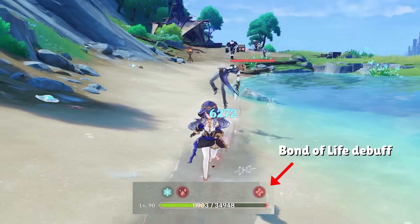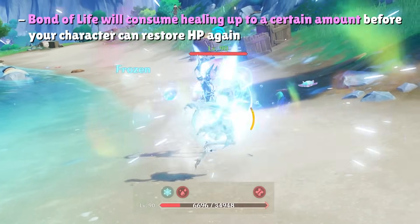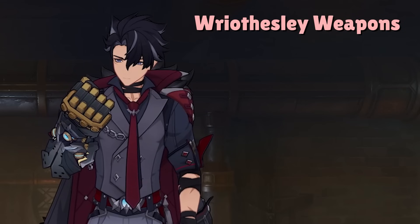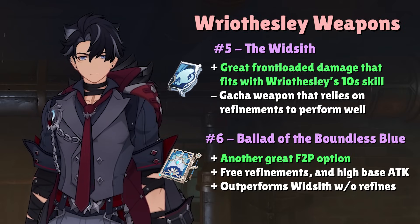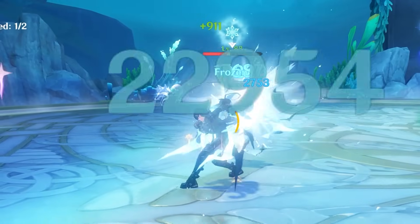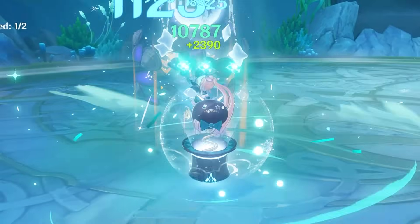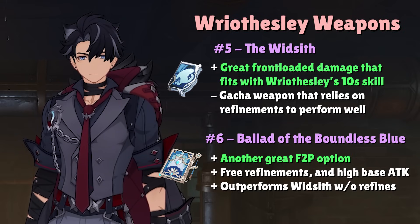Bond of Life is a mechanic introduced in Fontaine that prevents healing and can be cleared once you heal a certain amount of HP. Riesli's Enhanced Charge Attack is not consistent enough to both break through the Bond of Life effect and heal himself out of danger, so it is pretty much mandatory to run him with a healer for the best experience with this weapon. Aside from Flowing Purity and any other 5-star Crit Catalyst, the Wood Sith and the new 4.1 event Catalyst, Ballad of the Boundless Blue, are the final recommended options. The R5 Ballad of Boundless Blue actually performs quite well — the 30% Energy Recharge stat is more than enough to guarantee Riesli's burst every other rotation, and its passive can also stack up to 48% Normal Attack Damage bonus.